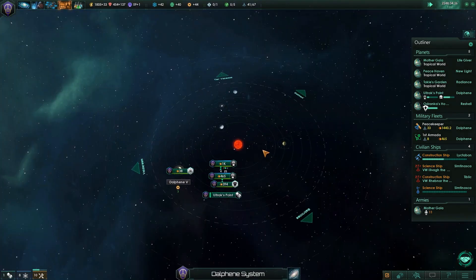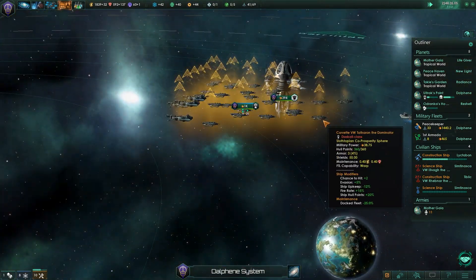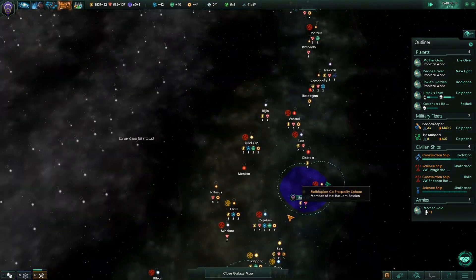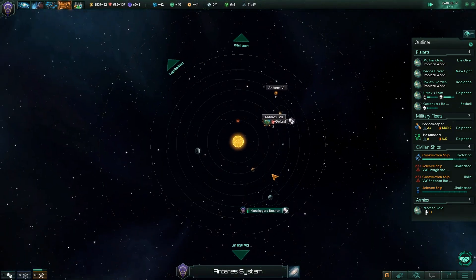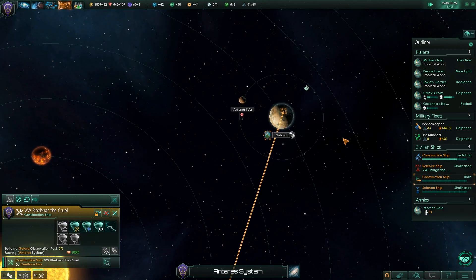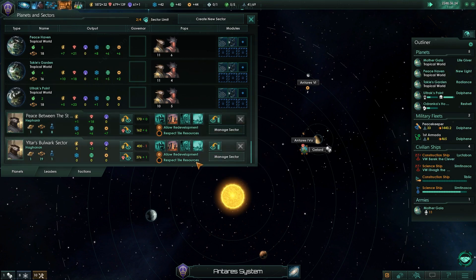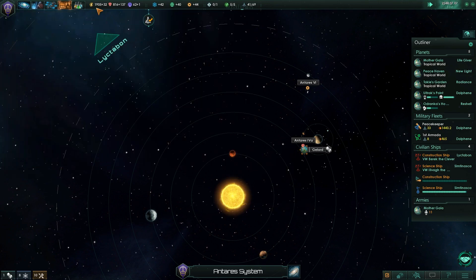How's our fleet coming? We're upgrading. Now that we control this area up here, we should be able to start interacting with these little guys over here. Let's get a construction ship up here for an observation post. Lower taxes on the developing sector — fair point, I'll put him at 25%, let him grow a little faster.